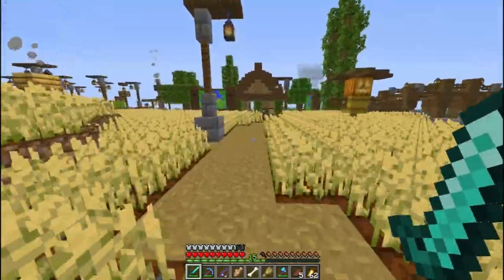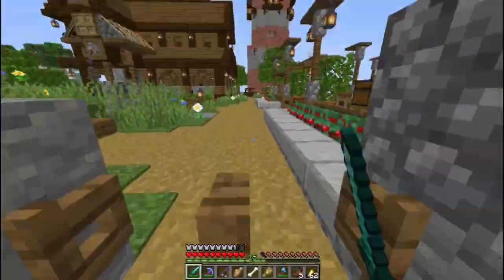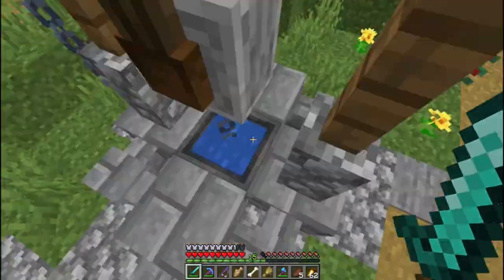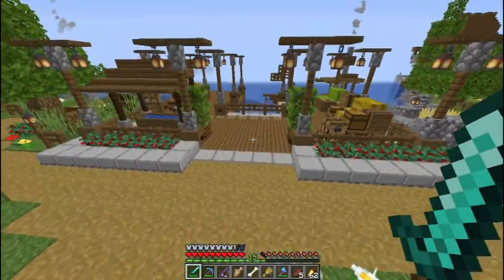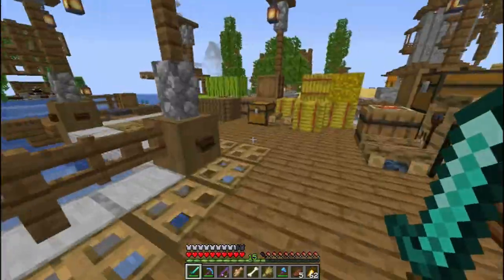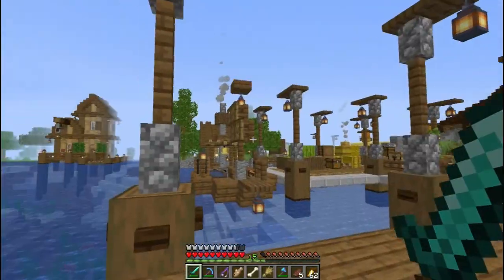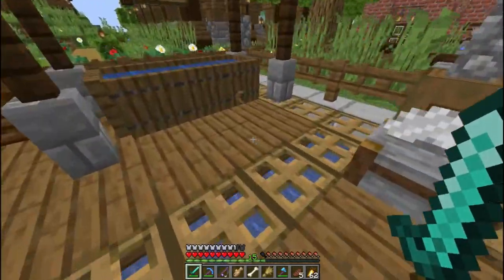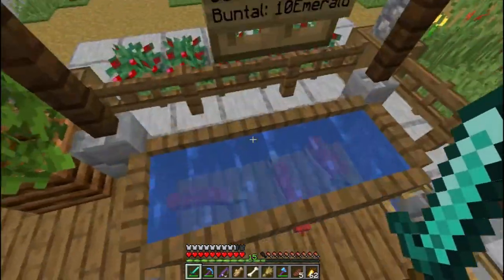Mungkin kita akan ratain dulu di area kanan ya. Ini area kanan - ada tower. Di sini ada sumur ya, sumur abadi. Ini pelabuhan nih, tengah dari jauh. Asik, gila! Mau banget kalau punya kayak gini.